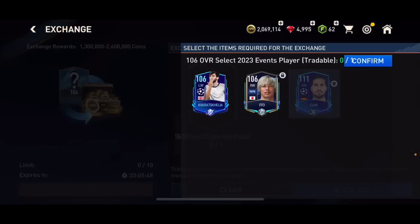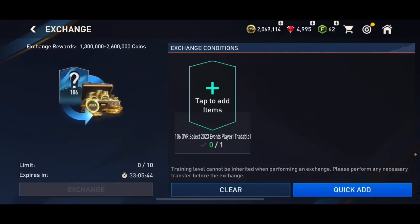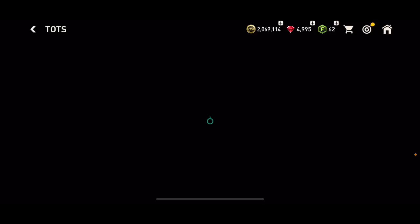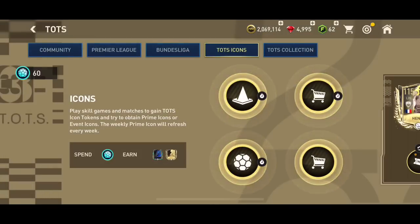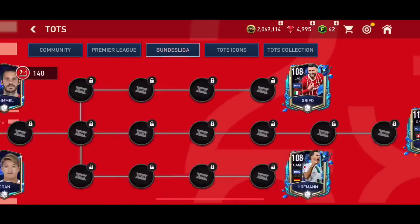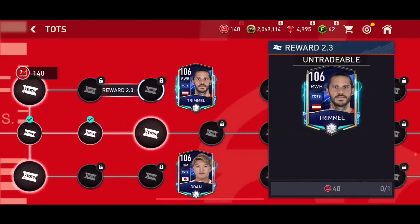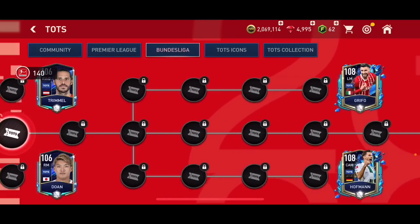I think I had a couple of those English players but I probably put them into an exchange unfortunately. I can put Ito in there as well but I'm not going to do it right now, because Ligue 1 players are going to be useful for those types of exchanges in the future. Now I'm going to go into the Team of the Season section — let me know in the comments if you are going to get the 110 overall Kobal.